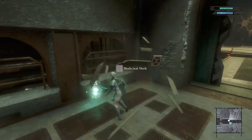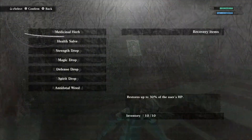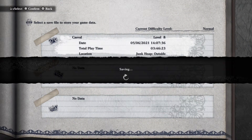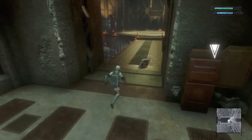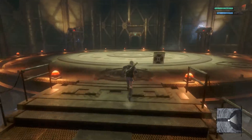Oh there's actually a save area here — what does that mean for us I wonder? Is that a medicinal herb? Wait, I think you fully heal on saves. Yeah. This kind of looks like a boss room.